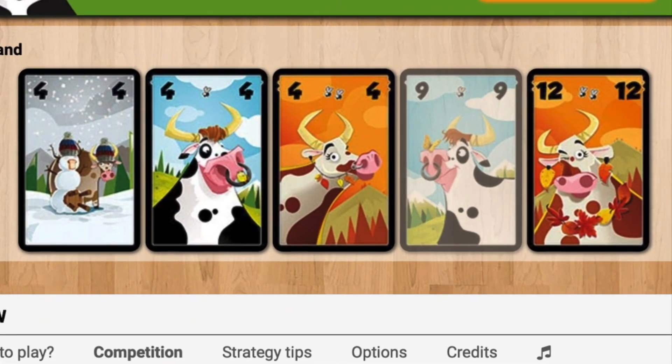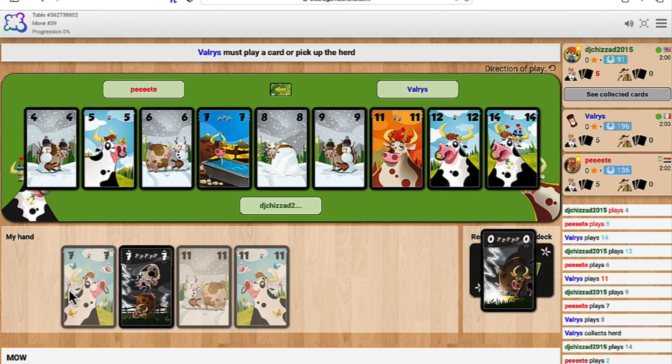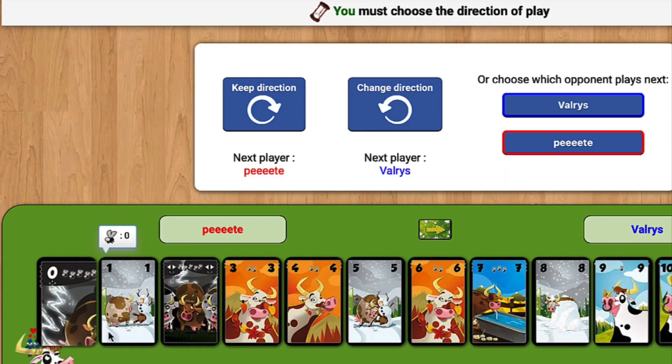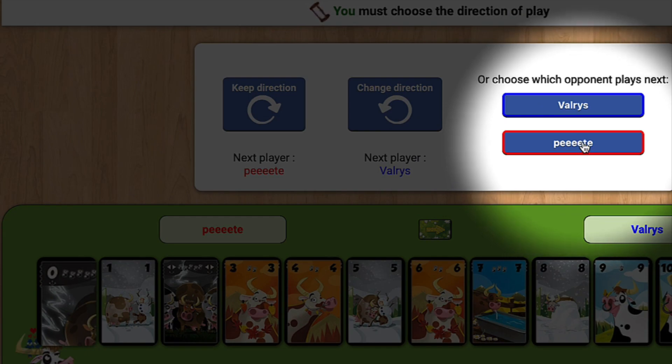There are some cows that have special abilities. For example, there is the flanker cow, where you can play these cows to block one end of the herd. After playing the flanker cow, you may also choose to switch the direction of play, or choose which opponent plays next without changing the direction.